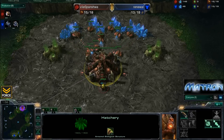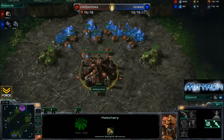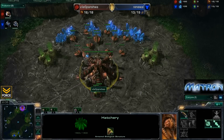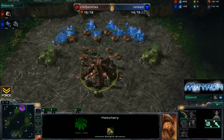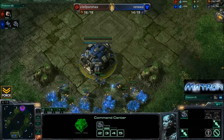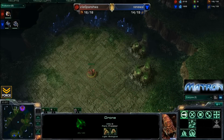What he's going to try to do is get down either a 13 or a 16 hatchery, and then just spend most of his larvae on drones. He continues to produce queens until he's got 4, 5, sometimes even 6. And then he'll throw down spinecrawlers depending on how much pressure he feels may be coming in the early game, as it looks like he's going to be getting down this 16 hatchery here.